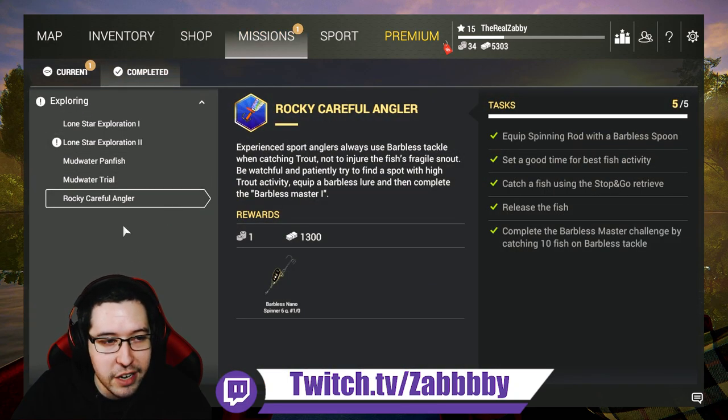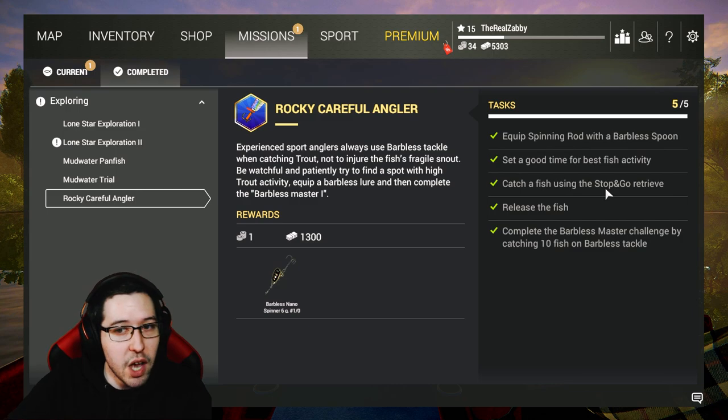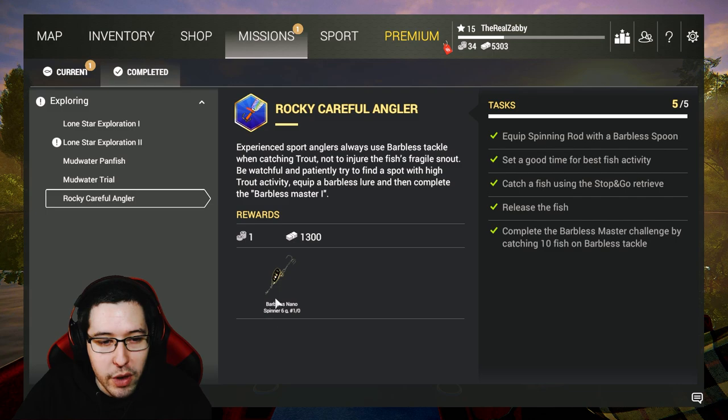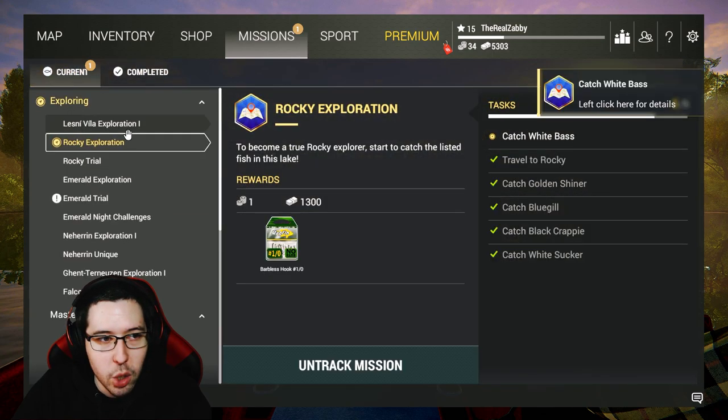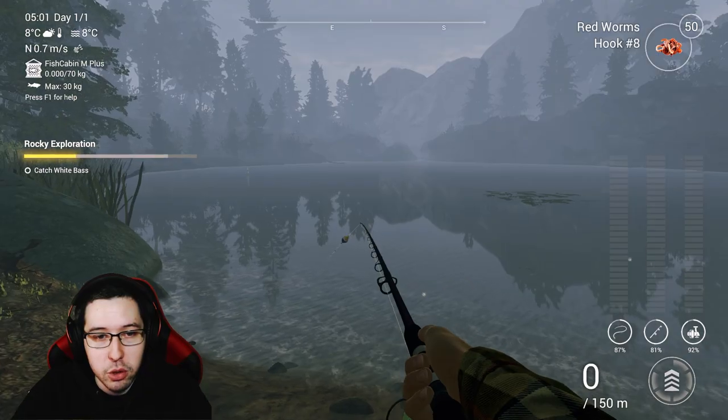Go into your missions and look for Rocky Careful Angler — complete this mission while fishing for the panfish, it's super easy. Equip a spinning rod with a barbless spoon, fish at a good time for best fish activity, use stop-and-go, release the fish, and you'll get your barbless nano spinner. Also go into missions and open the Rocky Exploration Trial to help track your progress.